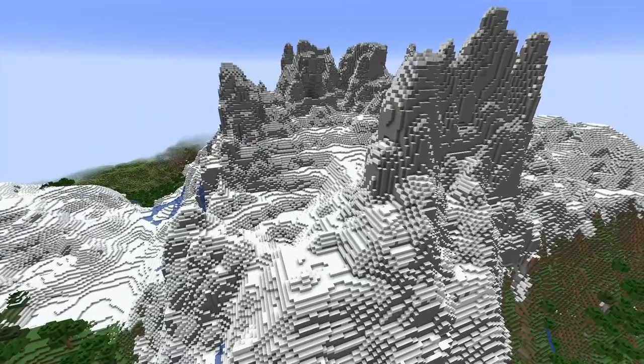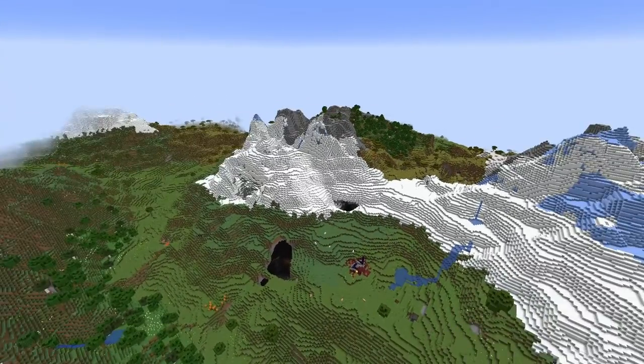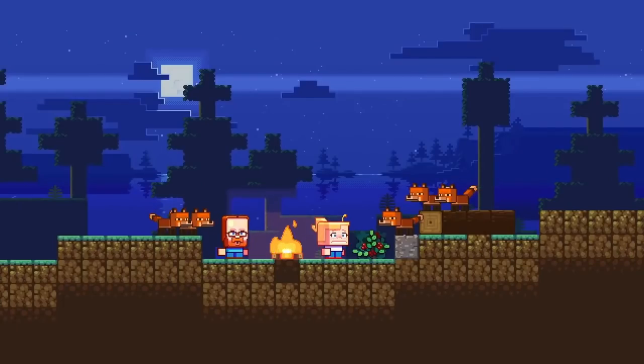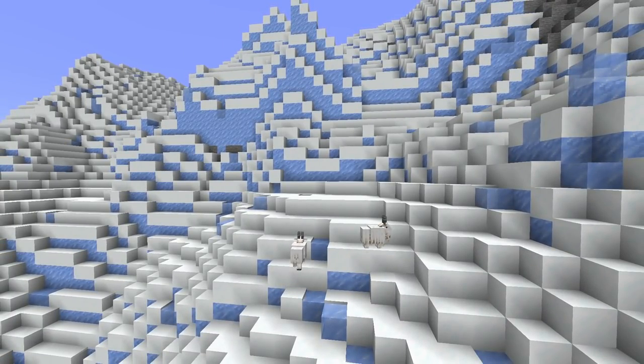Of course, it wasn't just a cave update. The winner of the 2019 biome vote, The Mountains, came to the game in spectacular fashion. It had a much bigger scope than the previous winner, the Taiga from 2018, which introduced campfires, foxes and sweetberries. The Mountains ended up with goats, a mob with a unique behaviour and personality, able to jump great heights and ram a player or mob that hasn't moved for a while.